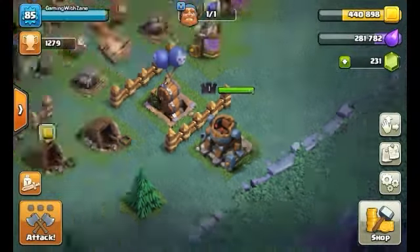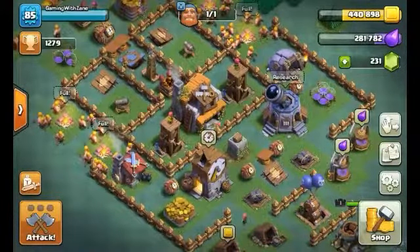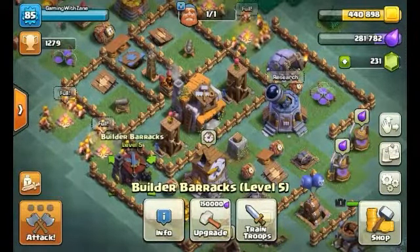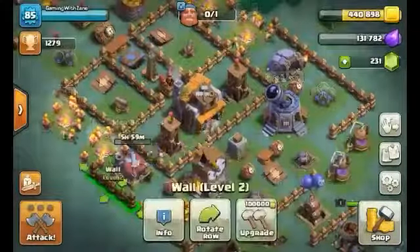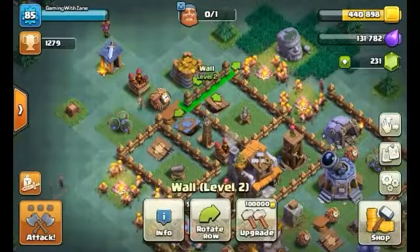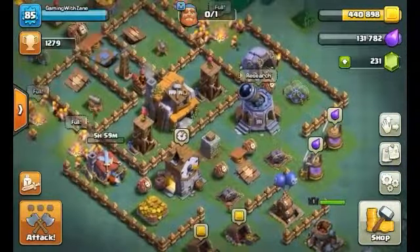So let's get into episode 6. I mentioned last episode that the daughter barracks needs to be upgraded to level 6, so we're going to do that in this episode. As you can see, the walls got upgraded to level 2 in a previous episode — most of them were level 1.